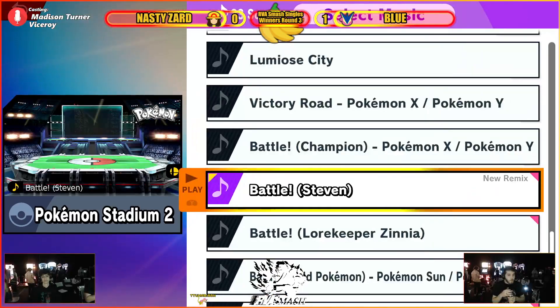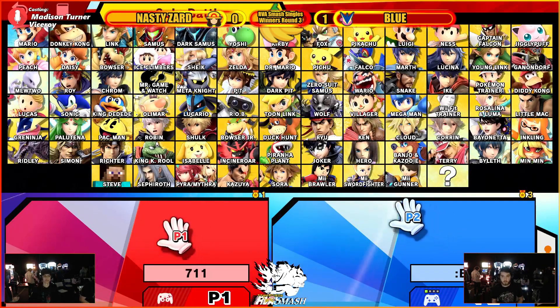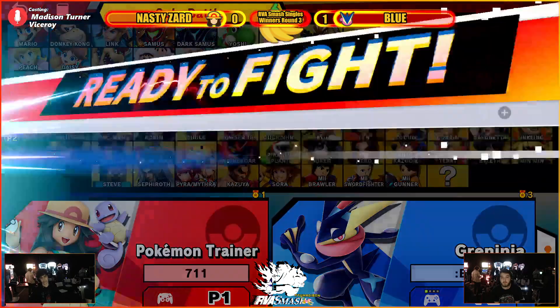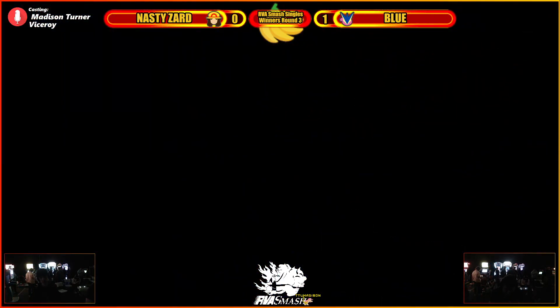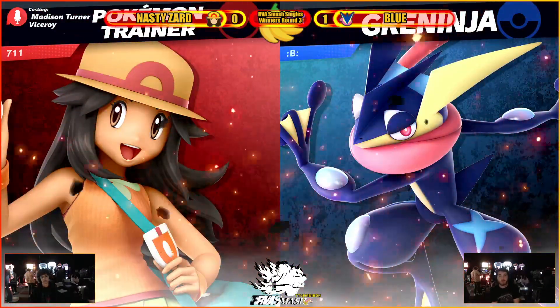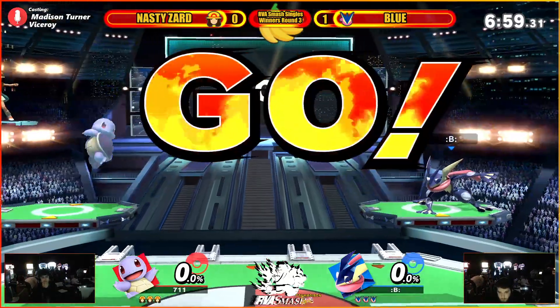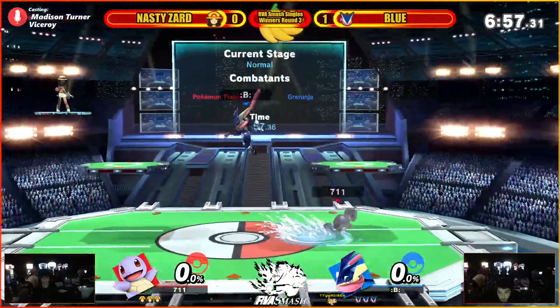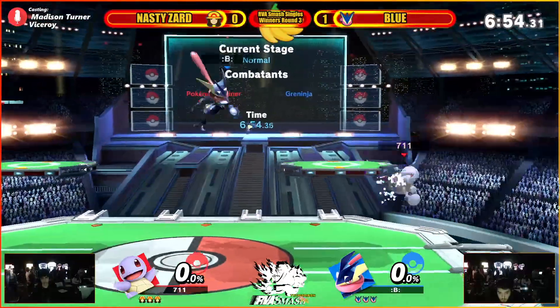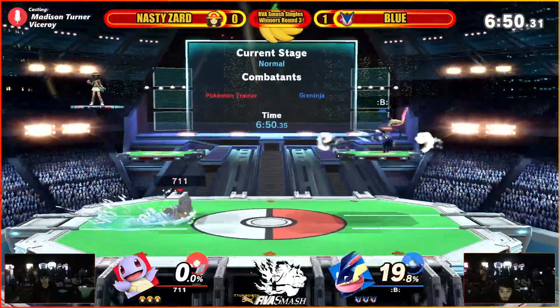Running back to PS2, and we're gonna change songs though. I think we're starting with Squirtle again. It's kind of tricky because Squirtle in theory should be getting a ton of damage on Greninja, but Blue's doing a very good job of optimally DI'ing some of these bread-and-butter combos. So Nasty needs to overshoot the combo just slightly in order for it to work.